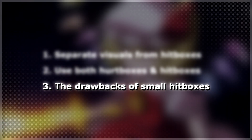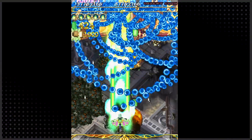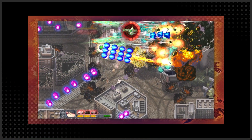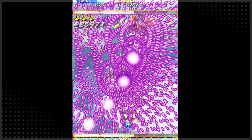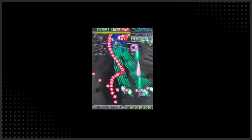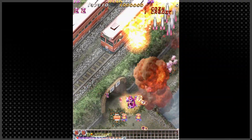Consider the drawbacks of small hitboxes. Even though small hitboxes come with a ton of benefits, they have some negatives as well. By shrinking your hitboxes, you are making your gameplay area larger. As a result, you will need to rely on increasing bullet counts or sizes to keep things challenging, which can end up cluttering the screen and make it hard to read. Small hitboxes also allow for a lot of lucky, accidental dodging, which makes it hard to create very restrictive challenges. And even though people expect small hitboxes in shmups, their tiny sizes can still be unintuitive to new players.